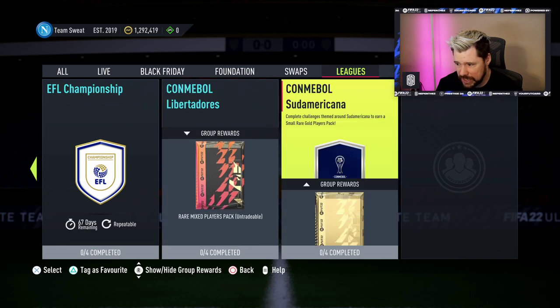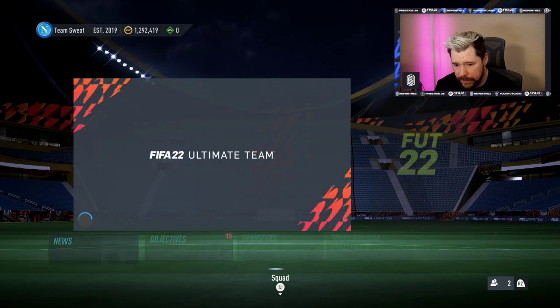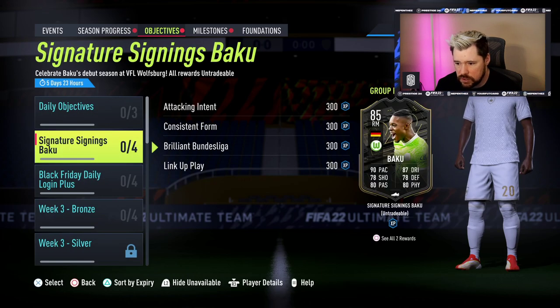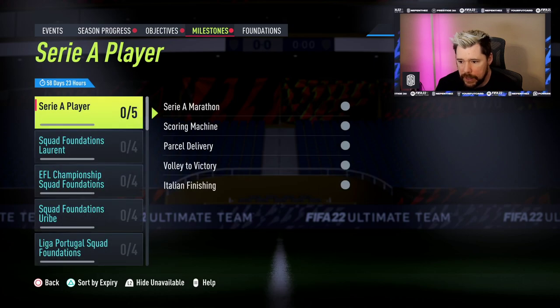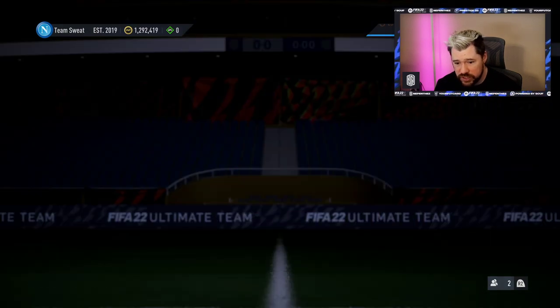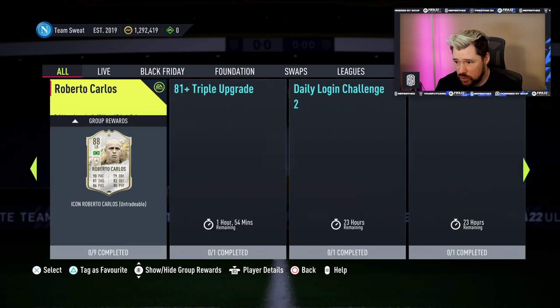Somebody said there were new leagues — we do not have more leagues. There are no new icons. Let's have a look at any objectives — just Baku unfortunately, and nothing new in the milestones either. But overall, lots and lots of content for today — Gelson Martins obviously is there.